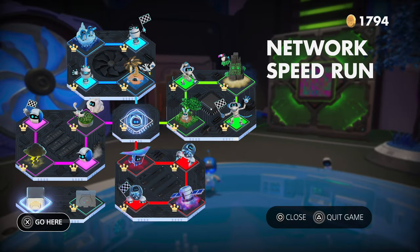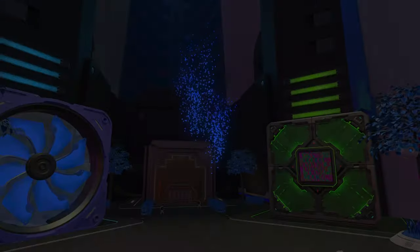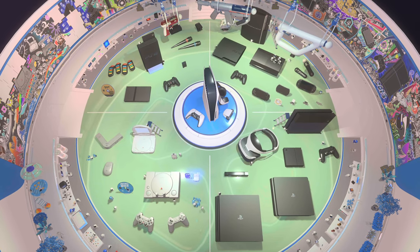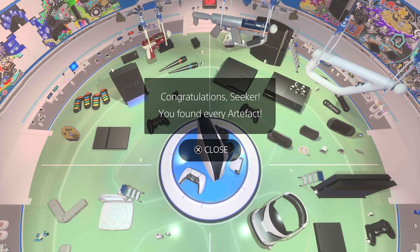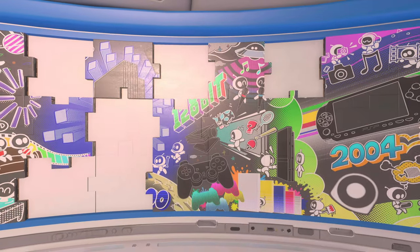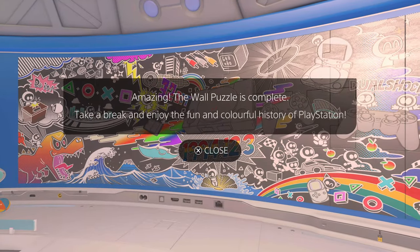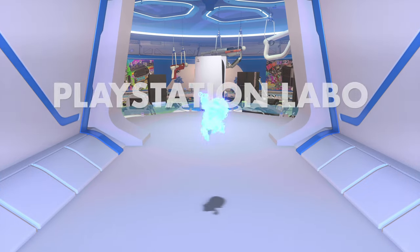Here we are, after finishing all the artifacts and all the puzzle pieces. We go to the PlayStation Labo for one last time to look at everything. Congratulations, Seeker — you have found every artifact. And there we go: the murals are complete. Amazing — the whole puzzle is complete. Take a break and enjoy the fun and colorful history of PlayStation.